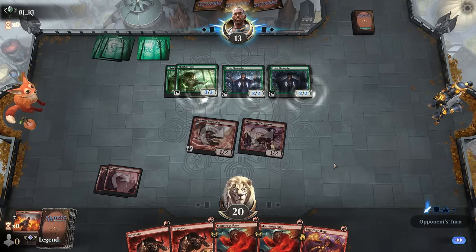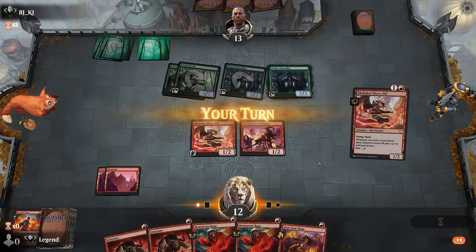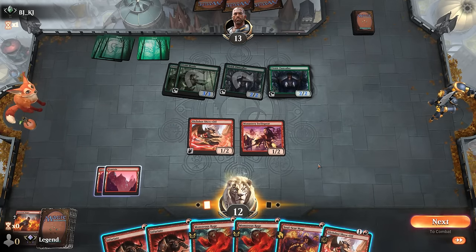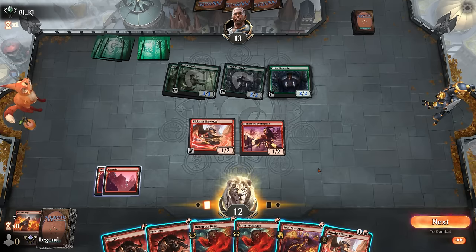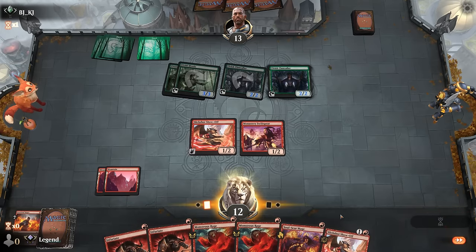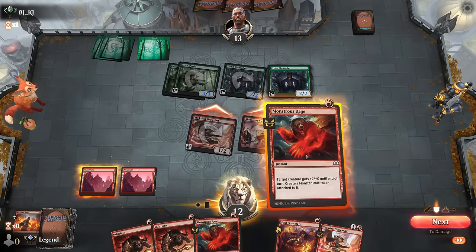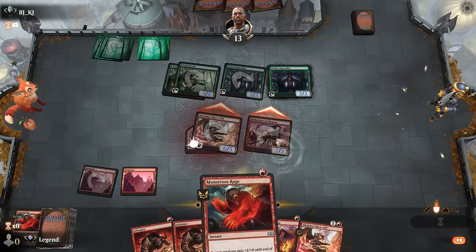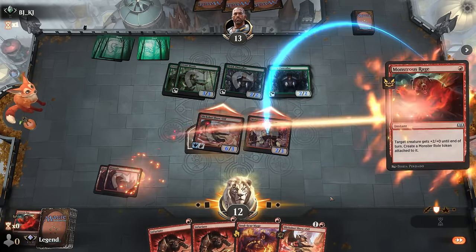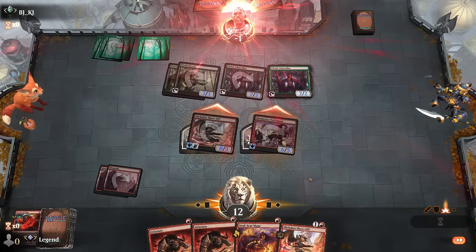Another Clangor Caller—our opponent's getting in for eight. We still didn't draw a land, but if I attack our opponent would have to chump block to survive, so that still works out. That should be just enough—awesome, on to the next one.